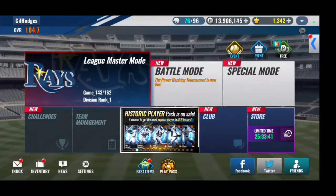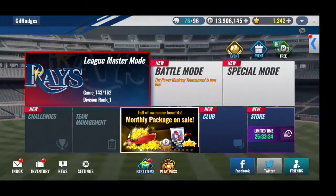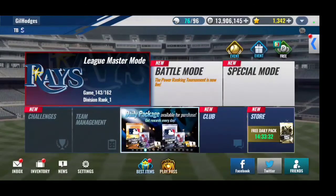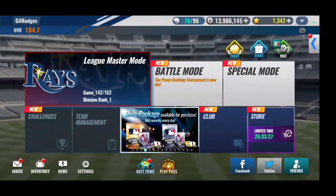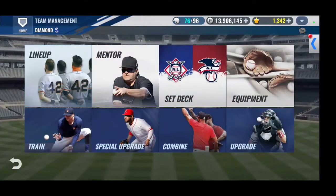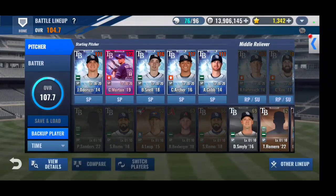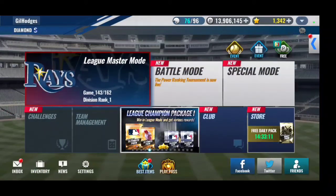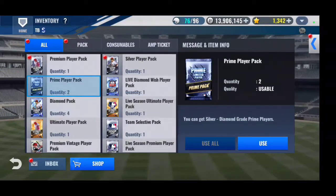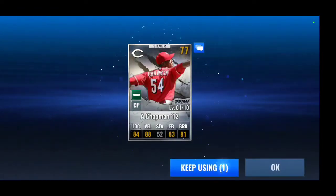Rays. So this is a free-to-play team. They gave us the legend — I was tempted to buy the GI, but no. I'm going to maintain this as a free-to-play team just to see how long it takes to progress. That means I am going to BD the prime player in Charlie Morton, my best pitching option, to land some skills on.